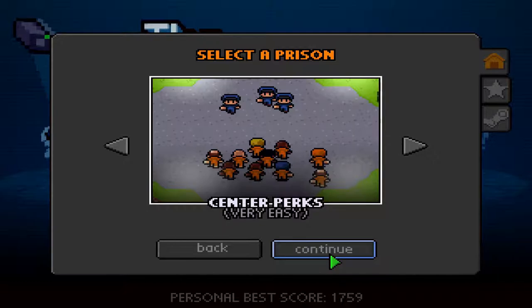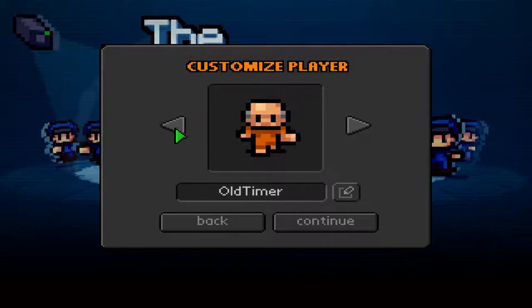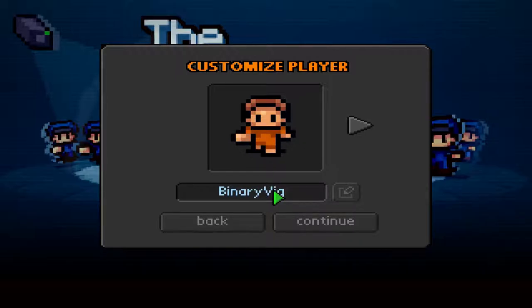Let's press continue and now we can customize our prisoner. We can go through them and see which one we like the best. I actually like this guy — I'm going to take him and we can give him a name. My name is apparently too long, so I'm just going to be called Binary for short. Let's continue.